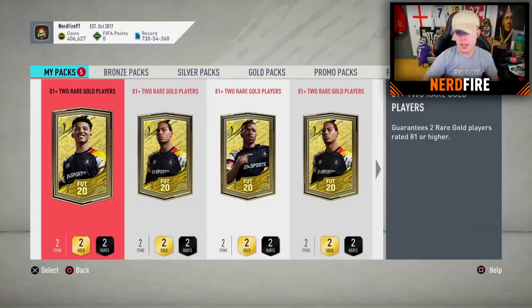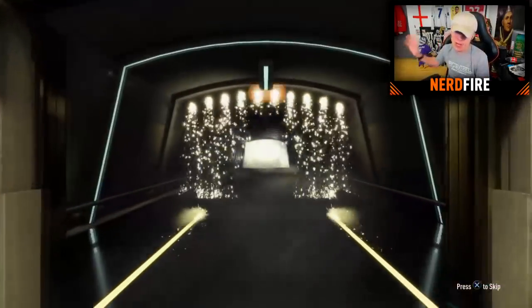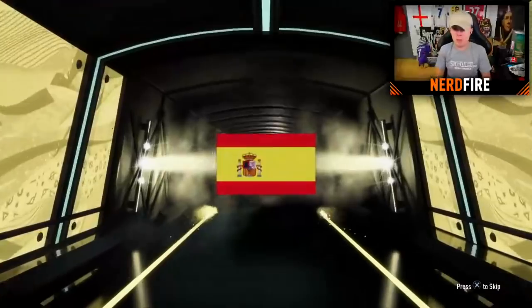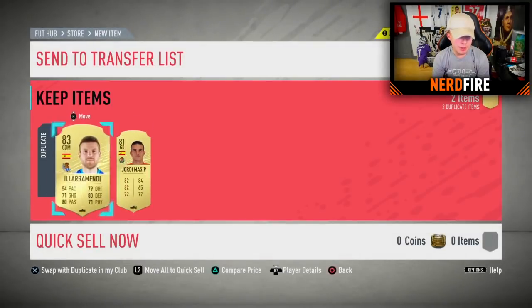Going ahead to build another five of these 81 plus two-player gold packs. Third batch of five - can we finally get a walkout? First pack is boards again. Spanish CDM - Illarramendi again, we don't need another one. Pack twelve is a non-boards, Namanovic 81 rated.